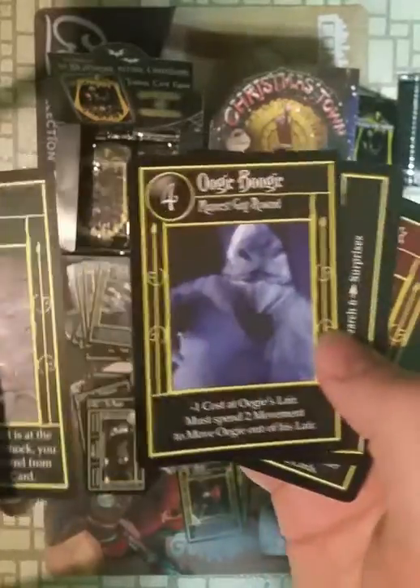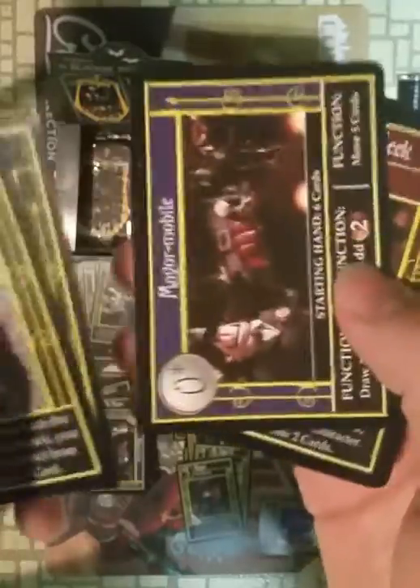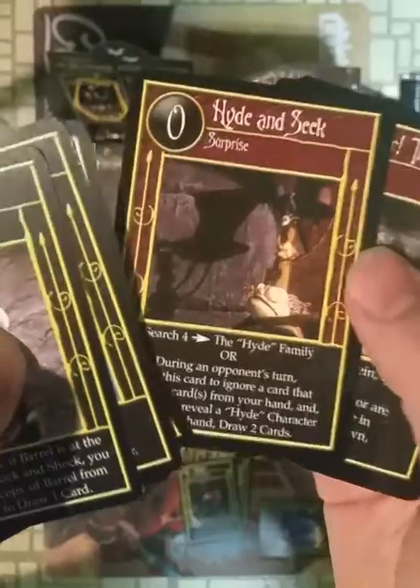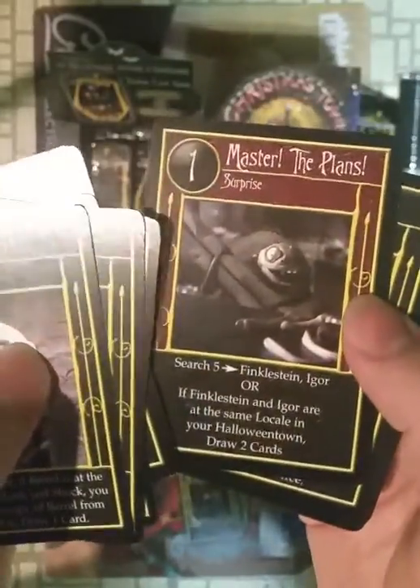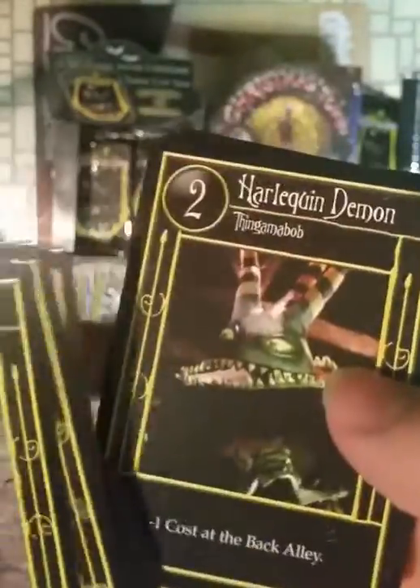Barrel. Oogie Boogie — he gets his own deck. Marimobile. Hide and Seek — get it? Hide. Master the Plans. Shock. Fire. Uncommons.